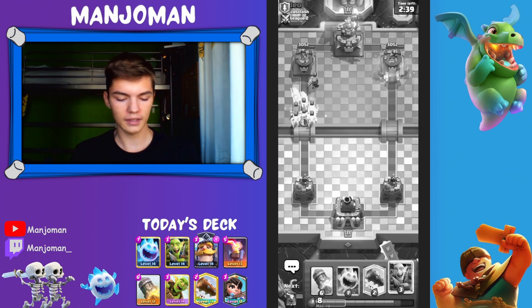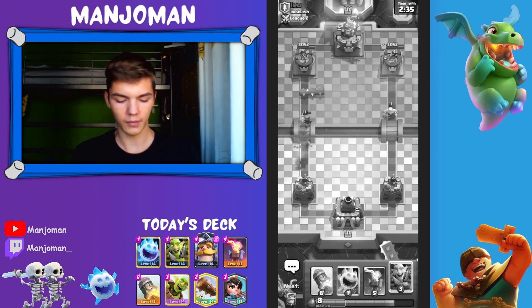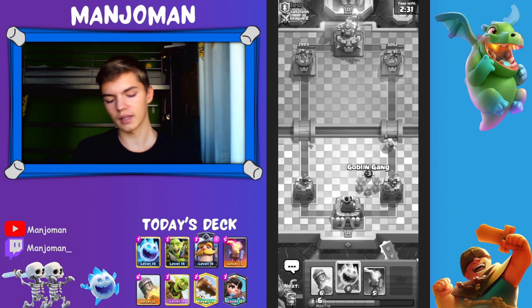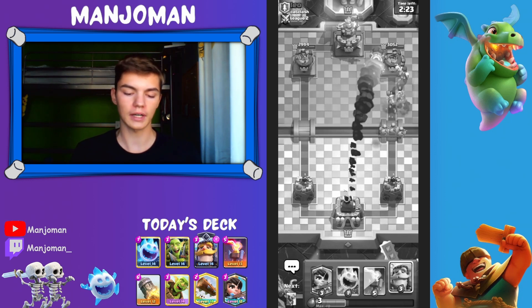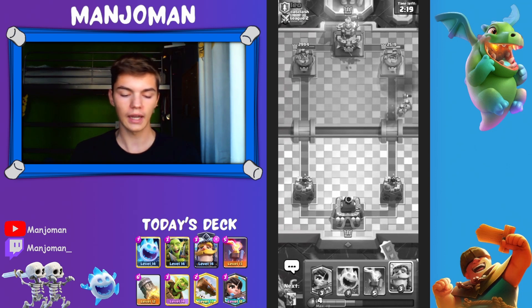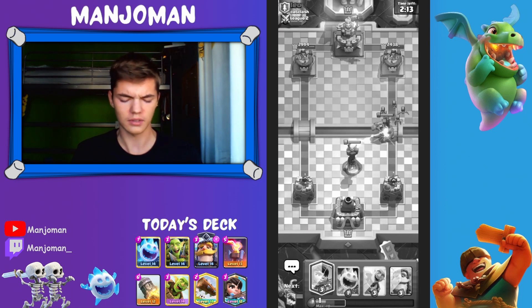We start with Goblin Barrel and our opponent has Firecracker, Goblin Gang, and also Barbarian Barrel. It's a fast cycle, cheap deck — pretty much similar to ours, since classic lockbait is also a fast cycle deck. Wait, can we play Rocket immediately? That will be a really great start because we will kill that Witch and get some tower damage. Do Spear Goblins even force out their Arrows?